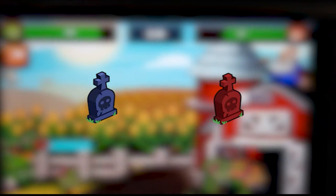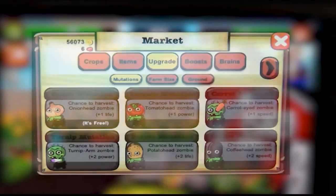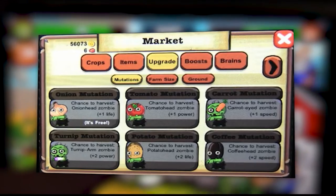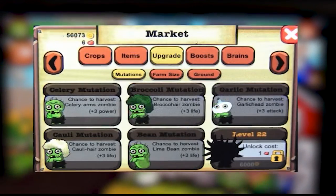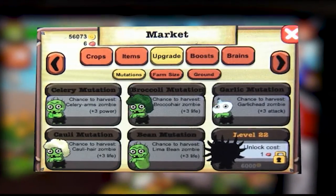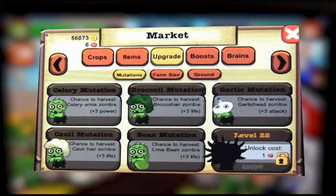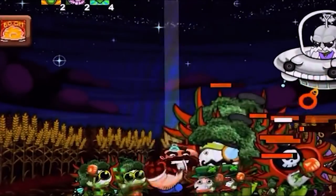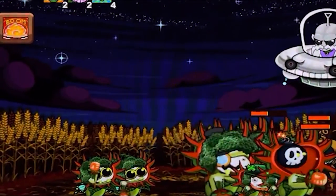This zombie horde could be improved by acquiring new tombstones, which unlock better variants. Alternatively, you could use your crops to grow new types of zombies. These were called mutations, and depending on what kind of crop was growing, the zombie could come out with an entirely new look, as well as a stat boost depending on the crop. I really liked this mechanic, as it added to the ridiculous nature of the whole game and encouraged the player to experiment growing new things.